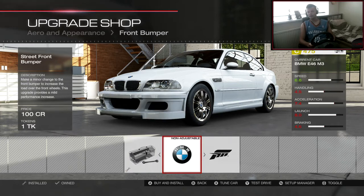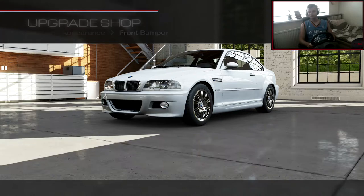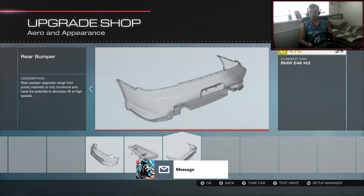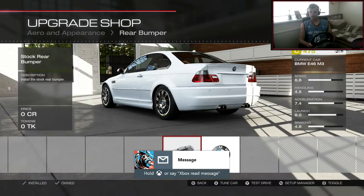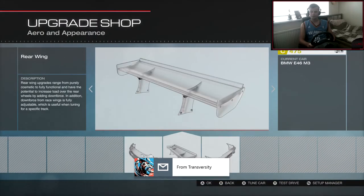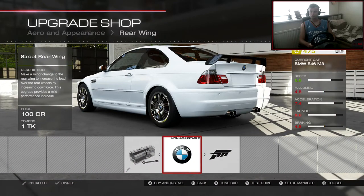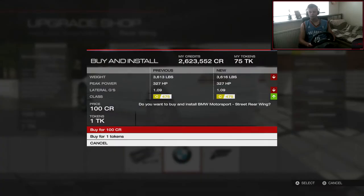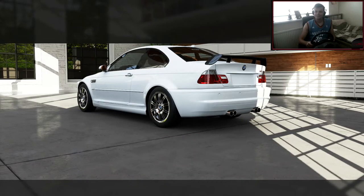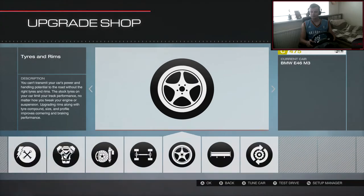Wow, that looks bad. The Forza bumper looks really nice but the downforce would be crazy, so I'm not going to do that. Rear bumper — let's see what that looks like. Looks pretty bad as well, so I'm sticking with stock bumpers. With the wing — oh, I really like that! Let's do it, I want that. That looks really good, it's just got my taste all over it.